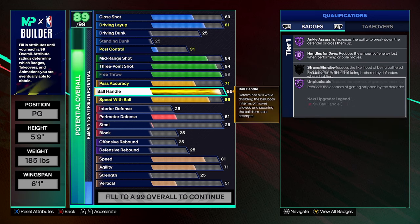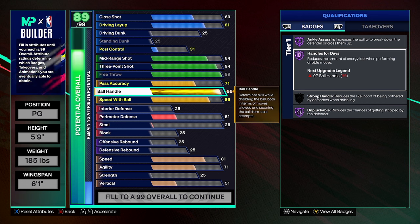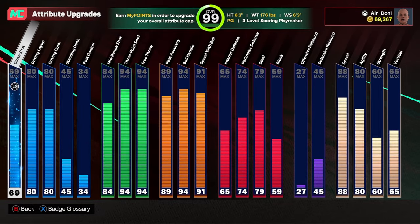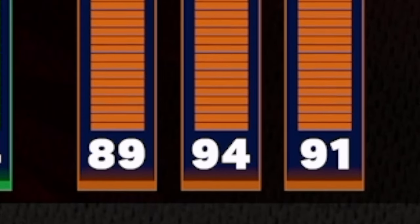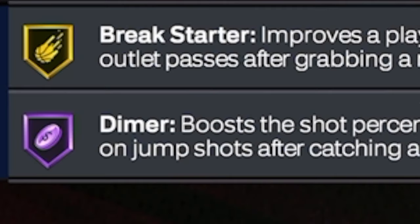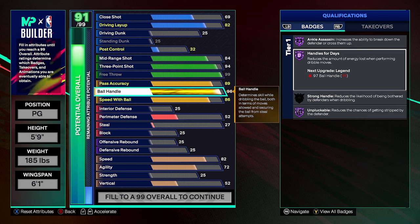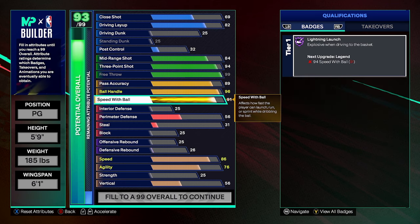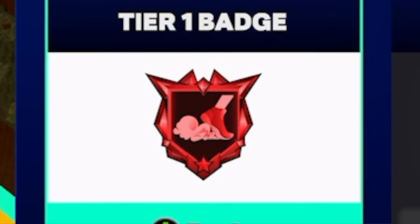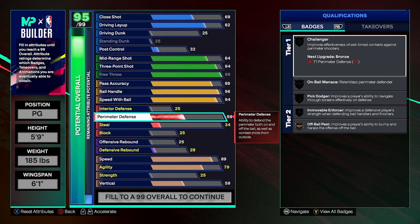Starting off with three-point — when I get my cap breakers, 99 three, 99 free throw, and potentially a 99 mid-range, but I'll talk more on that later. Ball handle at 96 — you get Hall of Fame Ankle Assassin, Handles for Days, and Unpluckable, very good on a point guard. My current PG only has 94, so it's already a little better. I'd go 97 for Handles for Days but that costs way too much just to go up one. Speed with ball — my current PG has a 91 and I used the max plus-one to get Legend Lightning Launch. Why use the max plus-one when you could just go to 94?